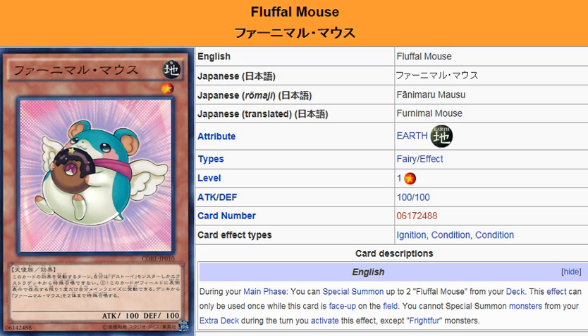Okay, that's enough of that — we've got to talk about this card. How helpful is it in the Fluffles? You can search it out with another copy of itself, with Toy Vendor and Fluffledog.